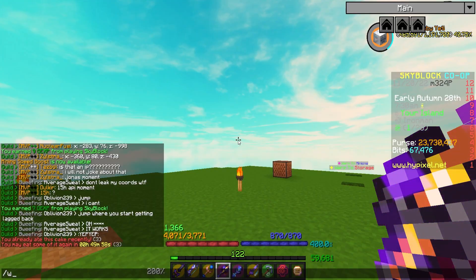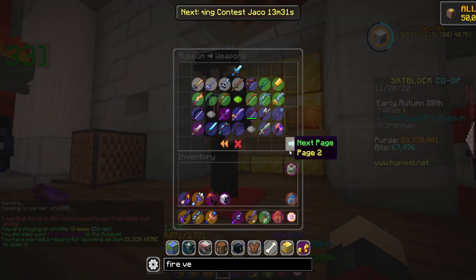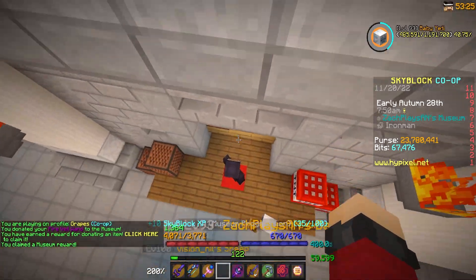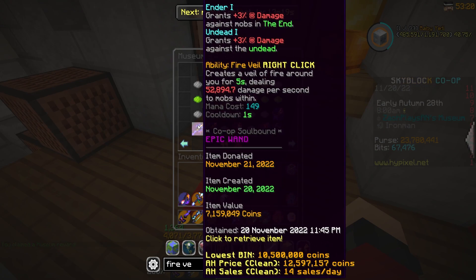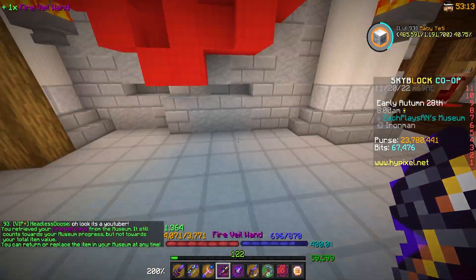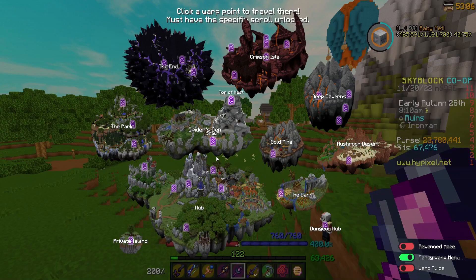Now that we finally have our hands on the Fire Veil Wand, the first thing I want to do is go to the museum and get my Skyblock XP. 10 free Skyblock XP — do not mind if I do. Now I want to get back out because I want to test this thing. I want to try it on some Zombies and also in the end, mainly because of our two abilities. I'm curious if this thing one-shots a lot of different mobs — like Zealots, or if we're doing Tier 5 Zombie Slayer. Can I just run around with that out?